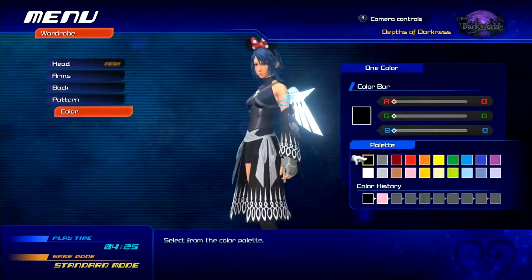We also have the return of the RGB color system with the inclusion of patterns and palettes, and little saving features for costumes you create — so that way, in case you change something on your Aqua, you can actually just jump back to the costume you had before.